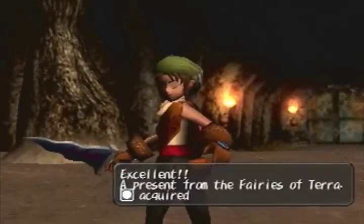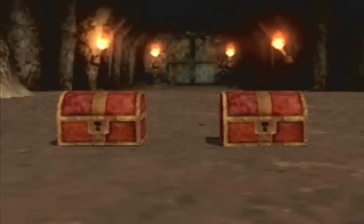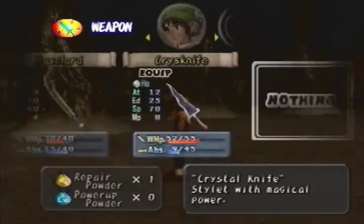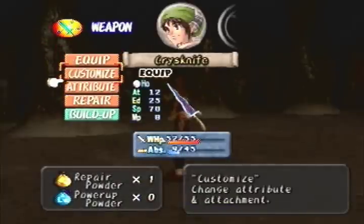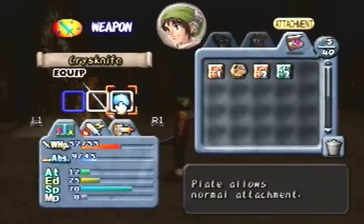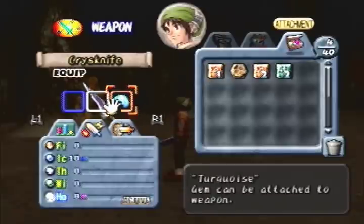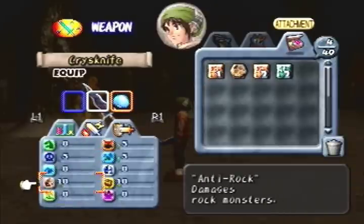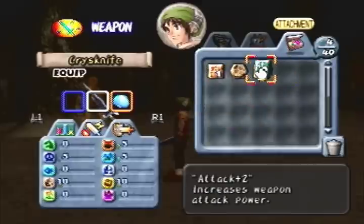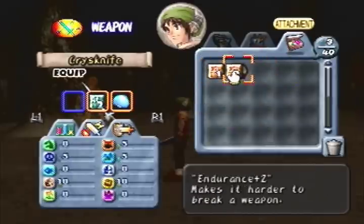A present from the fairies of Terra — acquired turquoise. Turquoise is a gem that we can attach — it's not quite a regular attachment, we use it as such, but it'll improve something or some things by a lot. This will improve nothing on the first page, but plus 10 ice, plus 10 anti-rock, and anti-mimic. I'm going to go ahead and start beefing up this weapon.